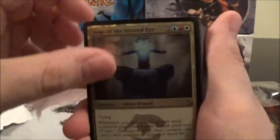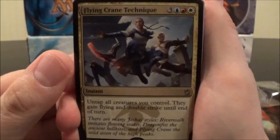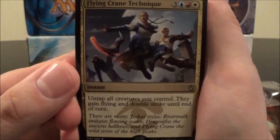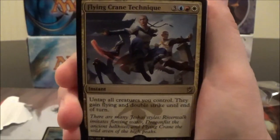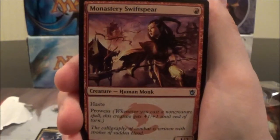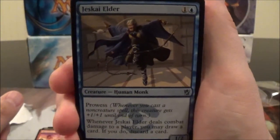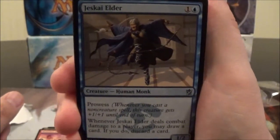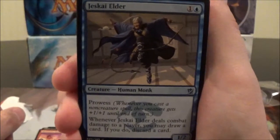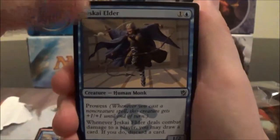We've already looked at Sage of the Inward Eye. Next up we have Flying Crane Technique — a six-cost instant: untap all creatures you control; they gain Flying and Double Strike until end of turn. That's pretty solid. Next, we get Monastery Swiftspear, a one-cost 1/2 with Haste and Prowess. Here we have Jeskai Elder — a two-cost 1/2 with Prowess. Whenever it deals combat damage to a player, you may draw a card; if you do, discard a card. And we have another one of that. Then we have Leaping Master, a two-cost 2/1 where you can pay two colorless and one white to give it Flying.